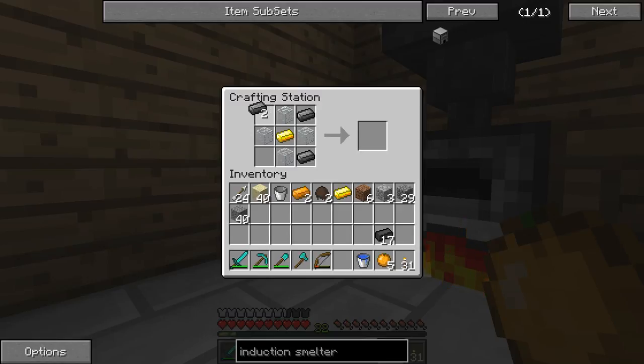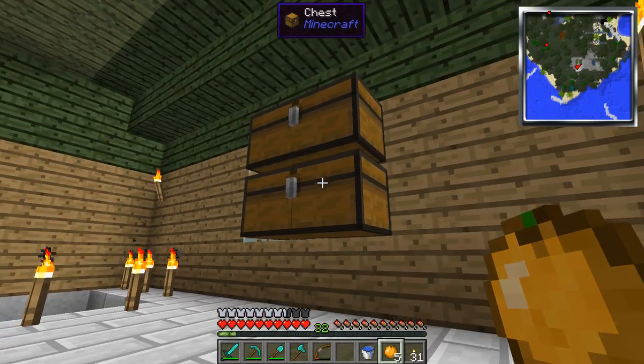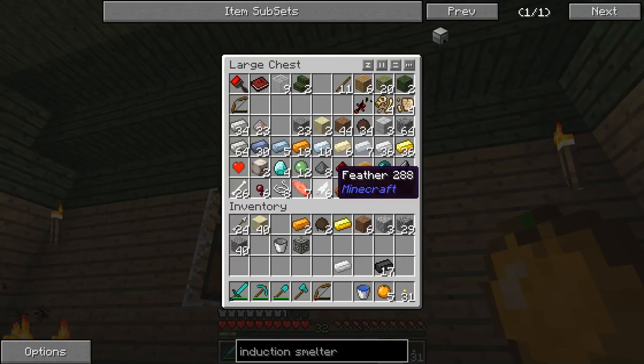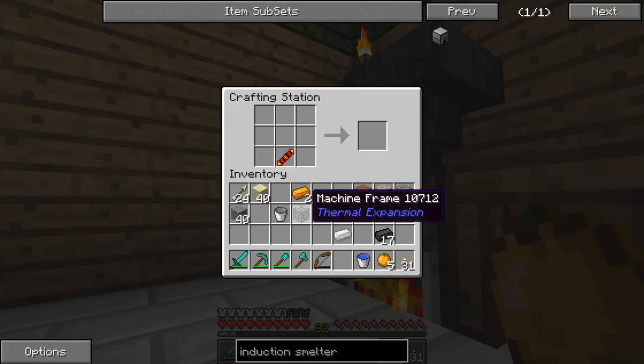Pretty easy to make steel. Where is the redstone? And the machine frame — you need that a lot for these types of machines. Don't be surprised if you make a bunch of them.